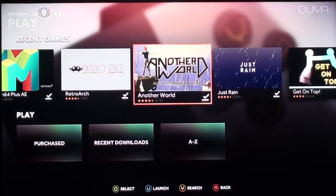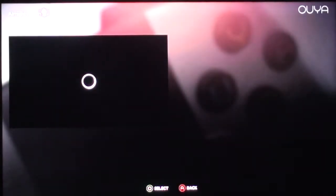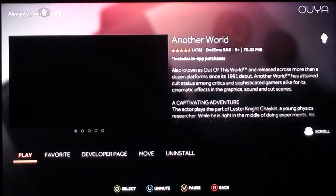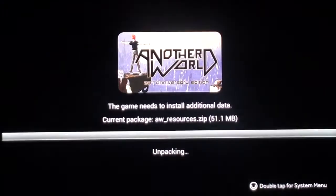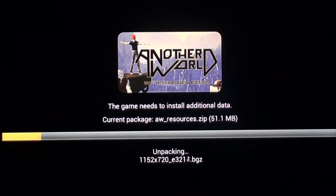This might be the last one, it might not be. Let's play a game and find out. So this is Another World, 20th Anniversary Edition. It's been 20 years since the original Another World debuted in 1991 apparently, so this must have come out in 2011.